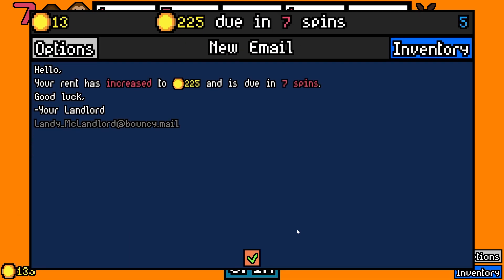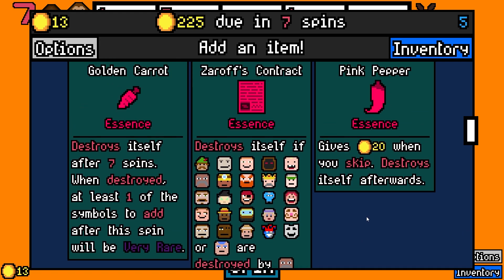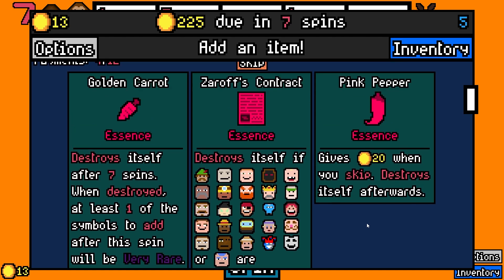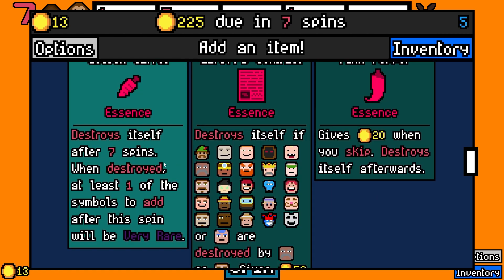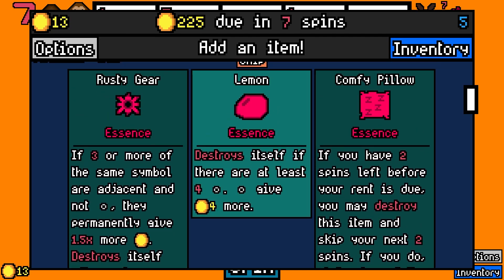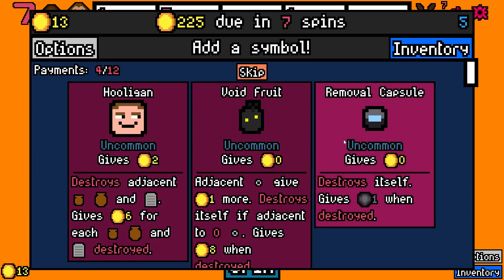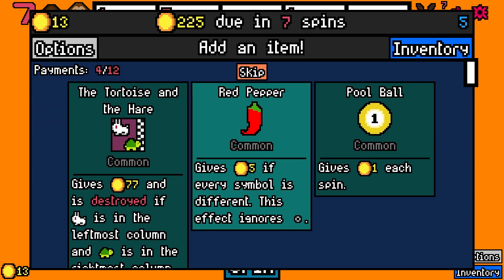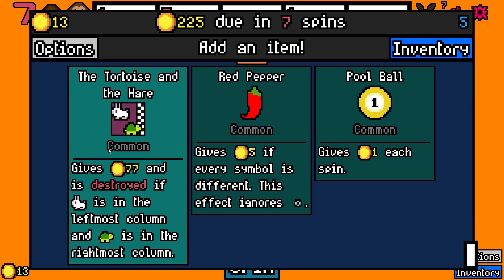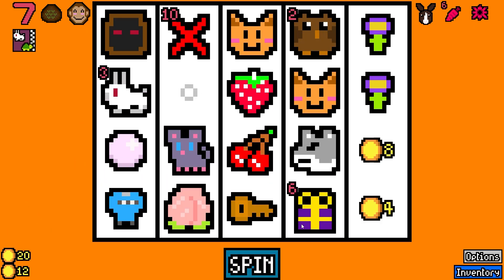Narrowly made it. Right now is kind of the do-or-die time. Let's take the carrot. The pillow? It's okay. Let's do the rusty gear though — we just kind of need some money right now. Tortoise and the Hare — interesting. Let's go with that because we do have both. A couple things got destroyed. That's great.